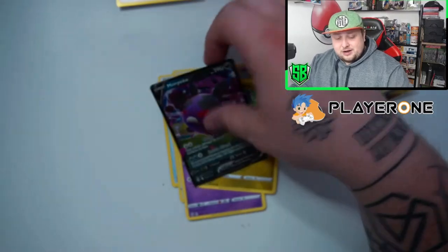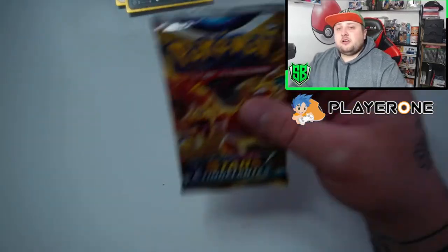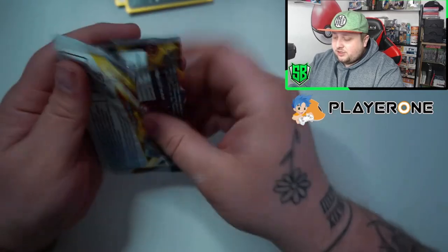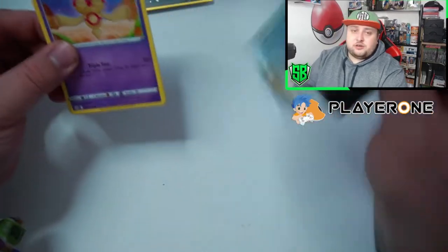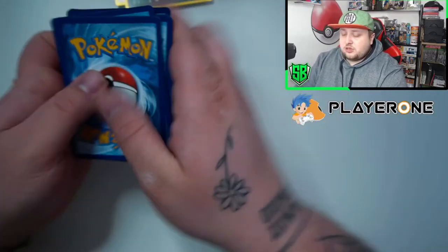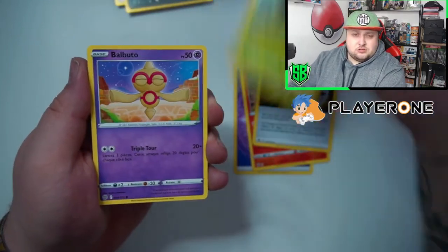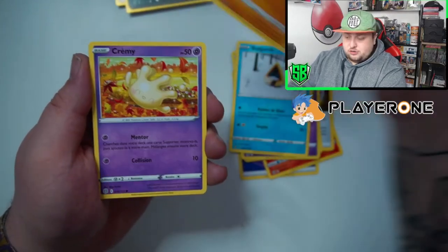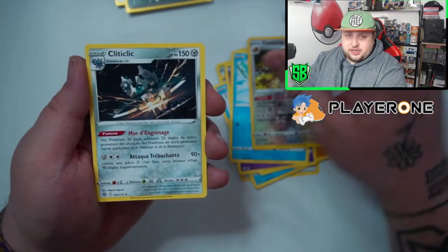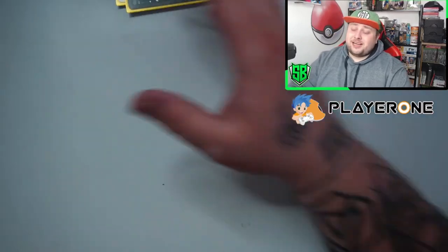We got one more pack — we got the Charizard art pack, the only Charizard pack in this ETB. Can it give us something? Will the Charizard bring luck or not? Got Psychic energy, Sharpedo holo, Deltoid, Nosepass, Miltank. Got the Appletun and I think Klinklang — nothing in the Charizard pack, that's a bummer.